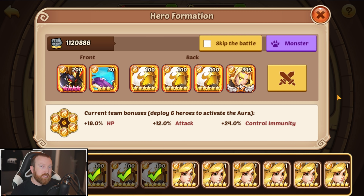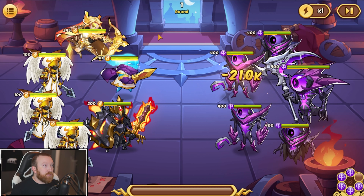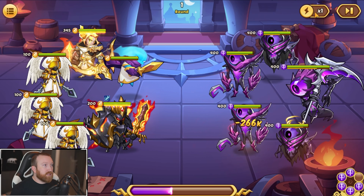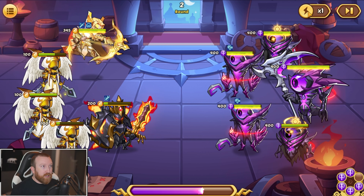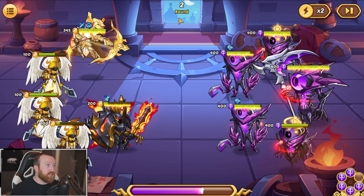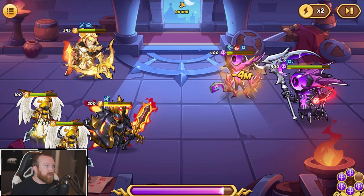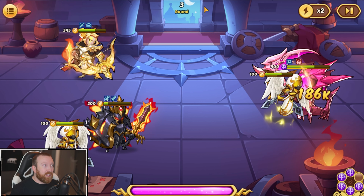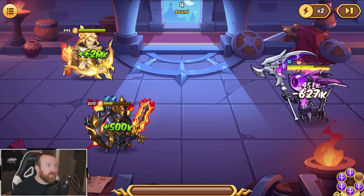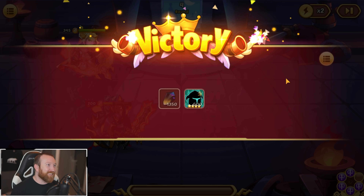A lot of this is gonna come down to RNG. I like running Russell with energy so he can't get de-energied round one. What you'll see is they will attempt to de-energy the back line. We need to dodge the de-energy — the Michelle got hit with it, which is perfect. We do not want our Russell to get hit with that. Russell is getting beat up, but the big burst is great. The problem is you have to get through and kill this target before he gets his second active off. It is enough ticks — perfect, that works.